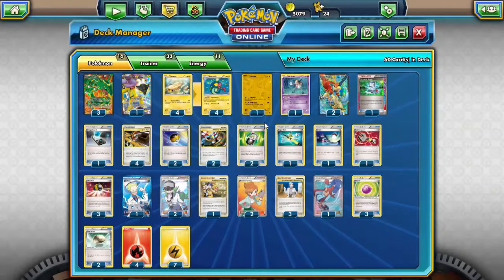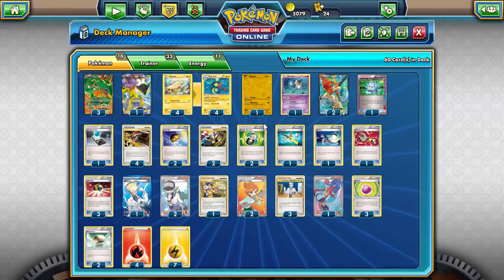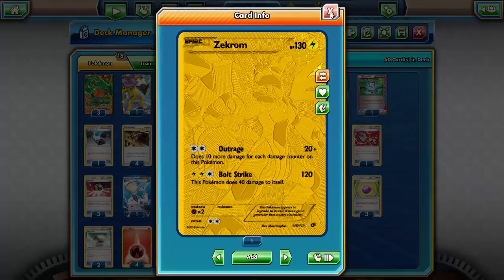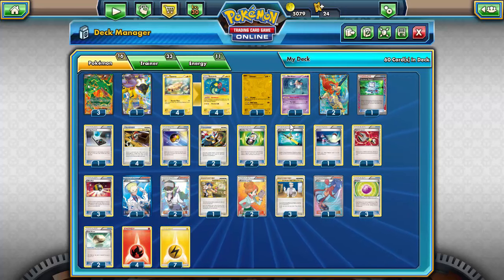In the legacy format we also have to worry about Sigilyph with the Safeguard ability, so I'm throwing in a non-EX attacker: Zekrom. For three energy — two Lightning — it does 120 damage with Bolt Strike, though it does 40 damage to itself. You just load up energy, Bolt Strike to knock out the Sigilyph, let them both get knocked out, and then Eelectrik can put the energy wherever you want it.